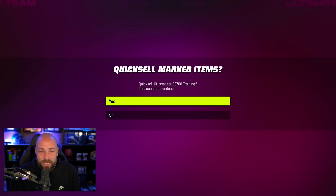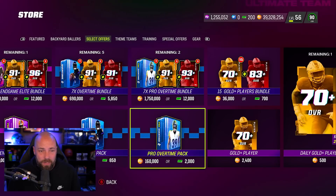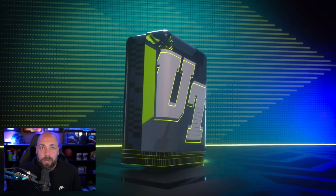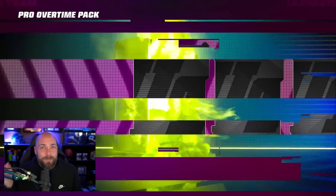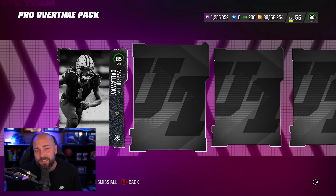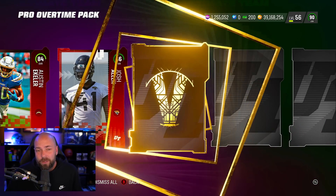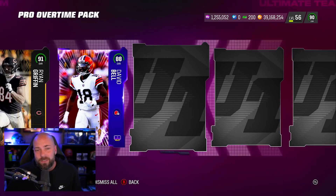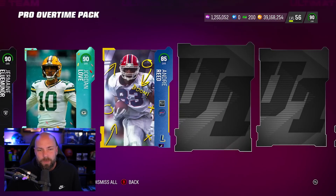I've had some nice stretches. Highest I pulled so far in these was a 98, which is cool — 98s are a really good pull. But where are my 99s? You're not trying to add a 98 to your team right now, probably not. You're not trying to add an 84 Austin Eckler — these aren't cards you're putting on your team.